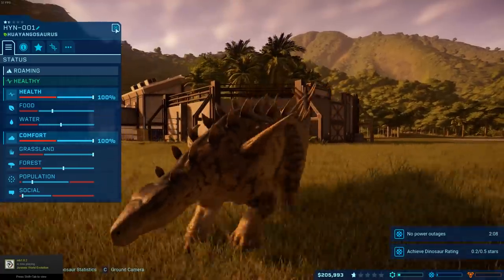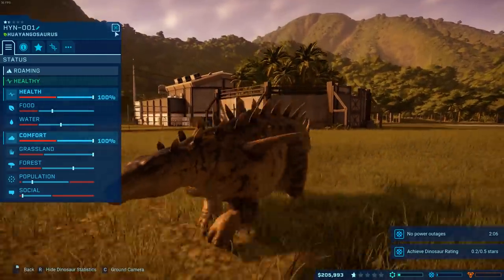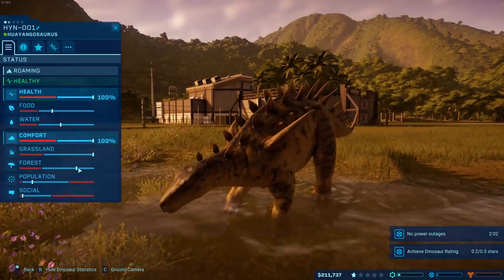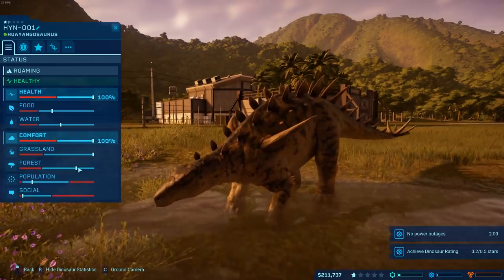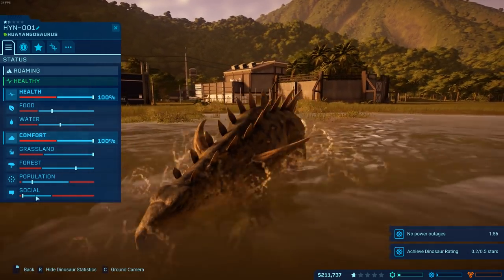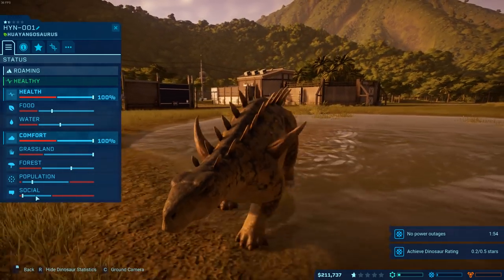It looks like we're good - it's a new dino for us folks, the Hyangasaurus! She is a beauty. Stegos and trikes have always been like my favourite kind of looking dinosaurs. I like the idea of being happy to eat leaves but able to mesh you up if needed. She's pretty happy. It must be a radius around her - that happiness has just gone up as she moved closer to the forest. Population social - she'd like another one. As soon as I've got the money, you can have one.